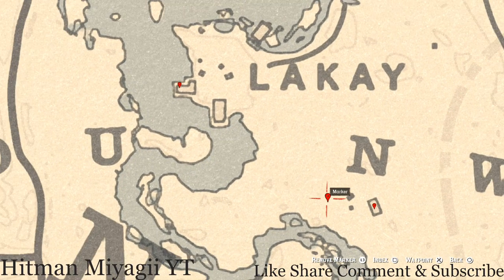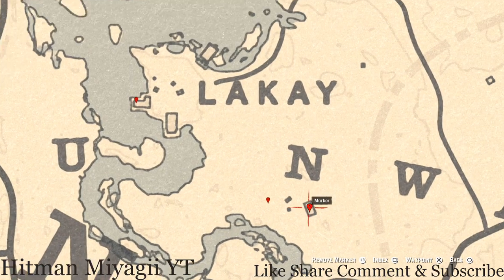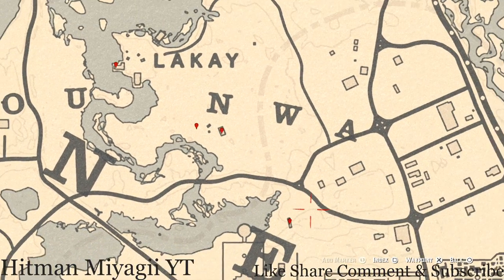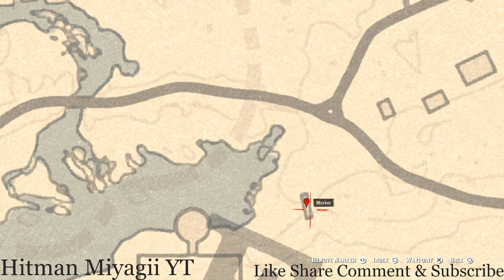Next marker is a bird egg — this is an egret egg (E-G-R-E-T). It's in a tree; shoot it down with a Varmint Rifle or a bow using a small game arrow. The next marker is inside this shack: a Durant Pearl Bracelet on top of the fireplace mantle inside this cabin. Then go underneath this bridge with your metal detector and you'll dig up a random coin.